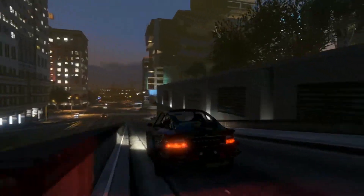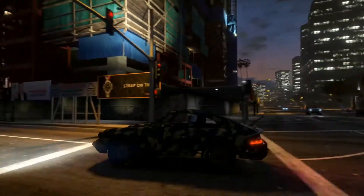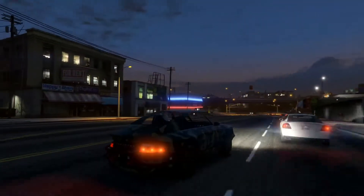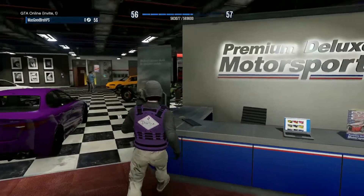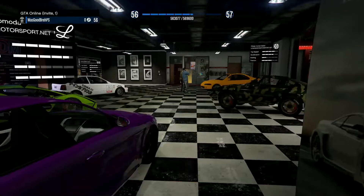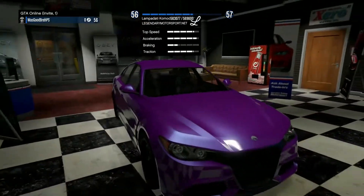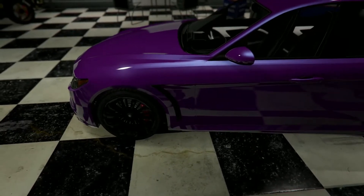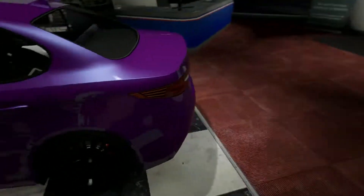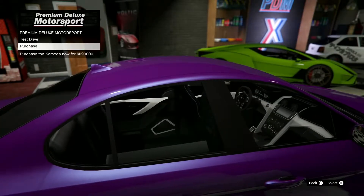This car looks amazing. I would definitely buy this car — it's going for seven hundred, almost eight hundred thousand. That's nothing compared to the last car we just drove. Up next we have the Lampadati Komoda. Buy this off Legendary Motorsports. It doesn't seem to have any cosmetics but the rims do seem modified. It's going for one million one hundred and ninety thousand dollars.